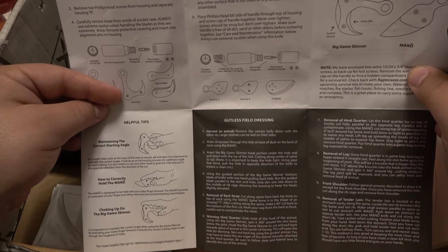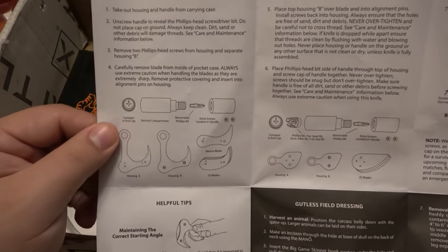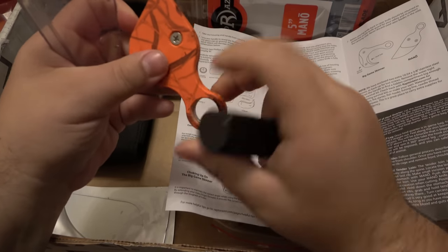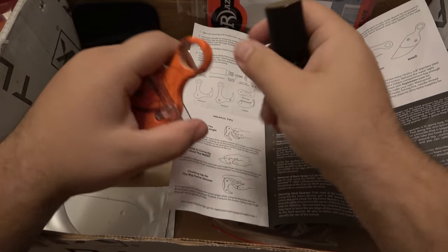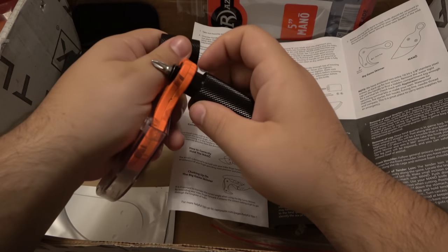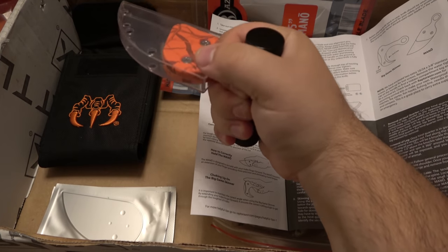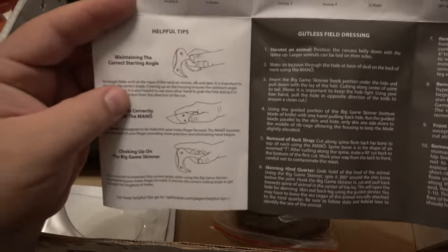You keep it clean so you don't damage the threads. Then remove two Phillips head screws from the housing and separate housing B. Looking at the picture — you need the screwdriver to undo these screws and add a blade inside. This looks like a blade guard, and once the blade's on there, this becomes your handle. Let's put this through here. It's pretty secure — and then you're holding it like that. Okay, that's your cutting instrument.